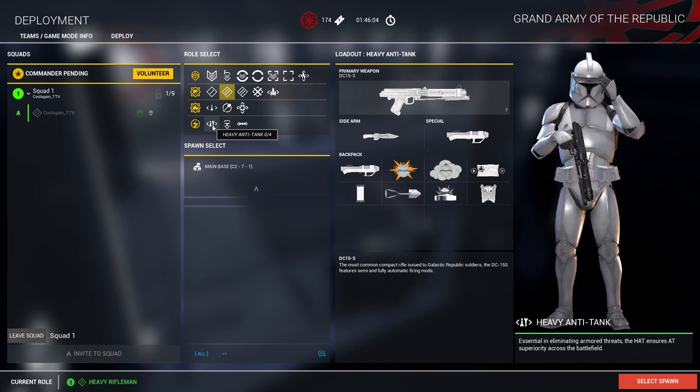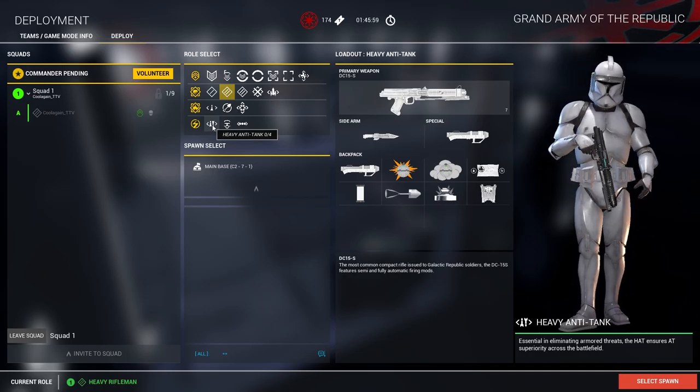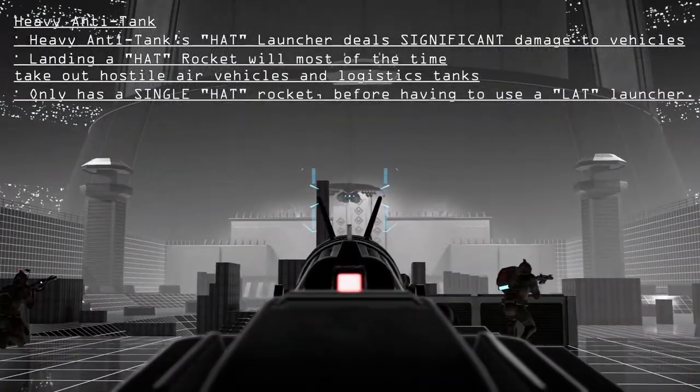Moving on to the specialists, we have the heavy anti-tank. The heavy anti-tank has a similar loadout to the light anti-tank, however their rocket launcher deals a devastating amount of damage to enemy armor.